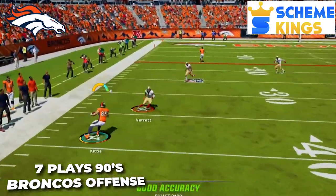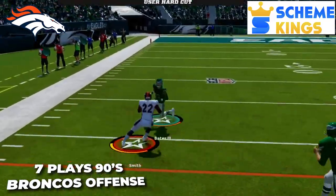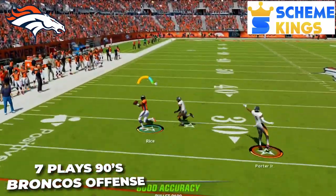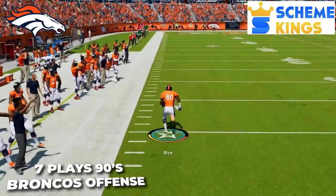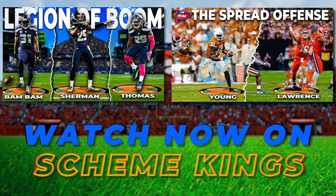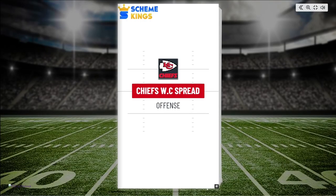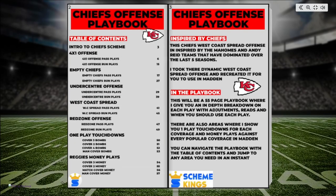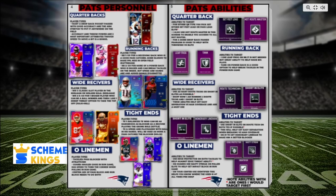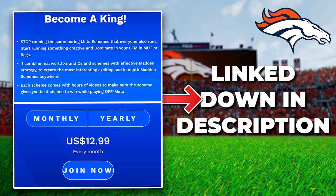If you want to take this offense to the next level, check out my website, Skiing Kings. Up right now is part two of this video, where I'll give you seven more plays out of this Broncos Wide Zone offense to make this a complete scheme — with the ability to attack and take advantage of any defensive look. There's already a ton more on the site for this golden era scheme, plus all my past schemes like my NCAA spread offense and my LOB Seahawks defense. On the site you can also get access to my playbooks — full written breakdowns for my schemes. I have five out so far, with the newest being my Pats offense at 64 pages long. The link will be down in the description below.